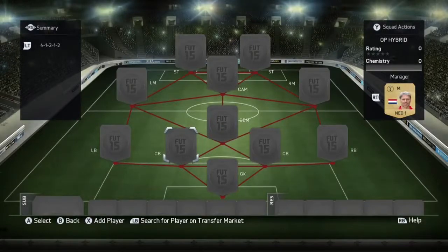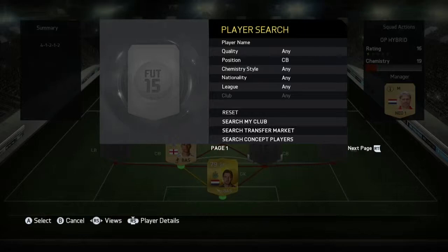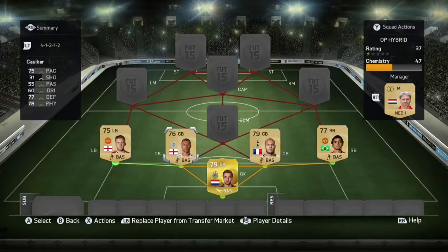What's up guys, WebGaming here, and this is going to be my first proper video on this channel. As you can probably tell, it is a squad builder — it's going to be an OP hybrid which I think costs around 15k, so very cheap, very overpowered, and just amazing.